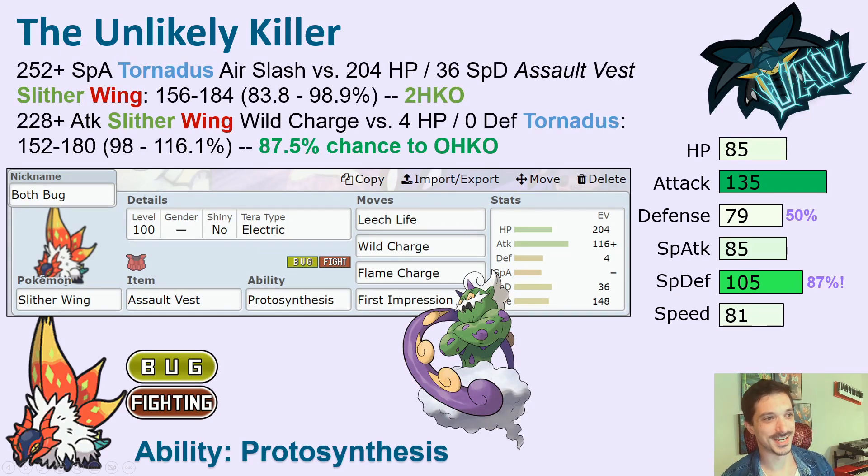Lastly, this is the Terastalization generation — anything can beat anything. Take Tornadus, which is four times effective against Slitherwing. But if you run Assault Vest and we've got lots of attacks, we can even live STAB four-times-super-effective Air Slashes. Tornadus all of a sudden has a choice — it can run Tailwind thinking it doesn't fear the Slitherwing, but Slitherwing's got Wild Charge, so it should be able to one-hit KO the Tornadus depending on bulk. You can click Flame Charge without fearing the Air Slash, and after a Flame Charge you become faster than Tornadus. This is a head-to-head matchup that's actually going to pressure some of the mons that seem like they have the best matchup into Slitherwing. You can get faster, you can get stronger, and you can delete Flying Types. A bug that can beat Flying Types — unbelievable. And even before you get faster, you have a priority move here.